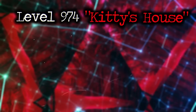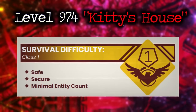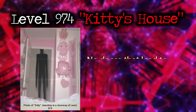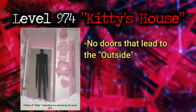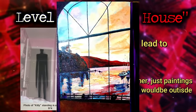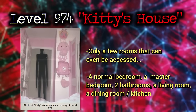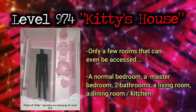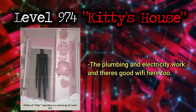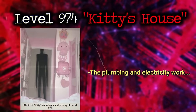Backrooms level 974 is classified as class 1, safe and secure, and is devoid of entities except one. The level has several decently sized rooms all with the same pink color scheme throughout. There are no doors that lead outside the level, and where the windows would be, there are paintings representing what's outside. The level isn't very big — there's only a few rooms that can be fully accessed: a normal-sized bedroom, a master bedroom, two bathrooms, a living room, and a dining room with a kitchen. The plumbing and electricity both work, there's even a good Wi-Fi connection, and wanderers are encouraged to use these amenities.